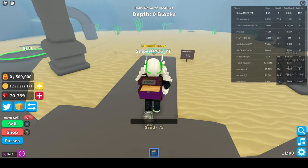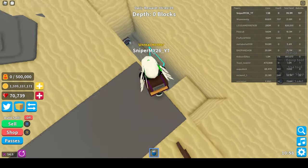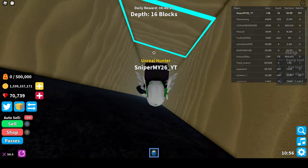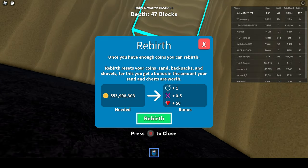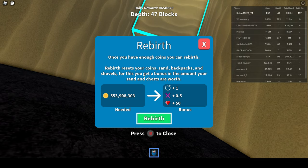The first thing I do is get enough money to rebirth. The rebirth button is down here. For my level, you need 553 million. It's going to be way lower when you first start off, but since I've rebirthed a lot, I have a 553 million cost. So I need to get that amount.